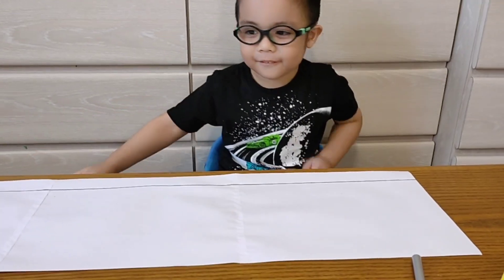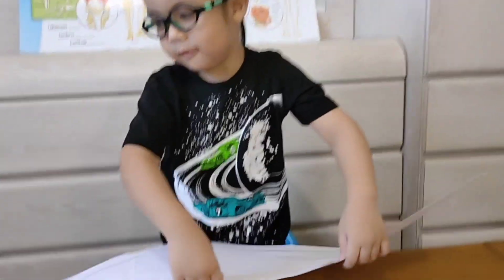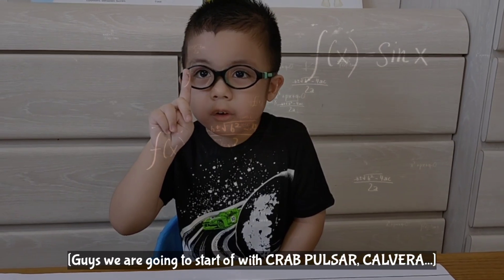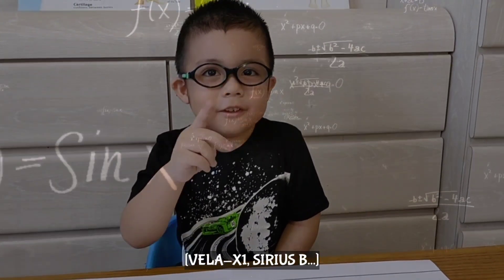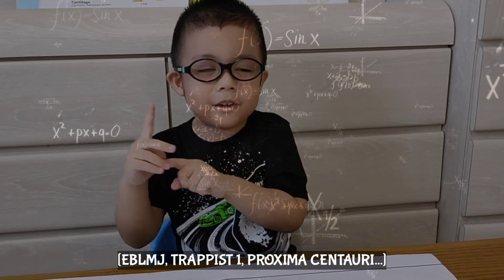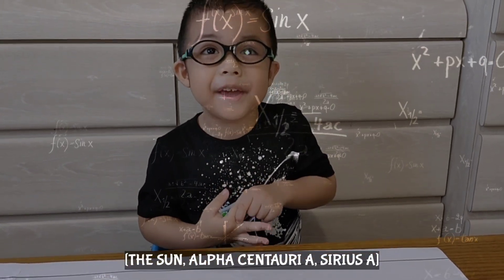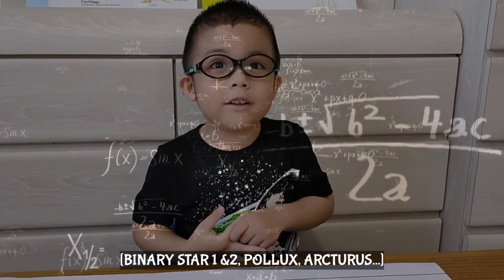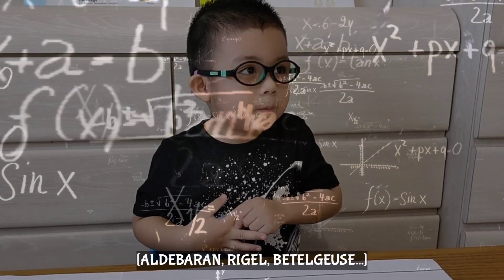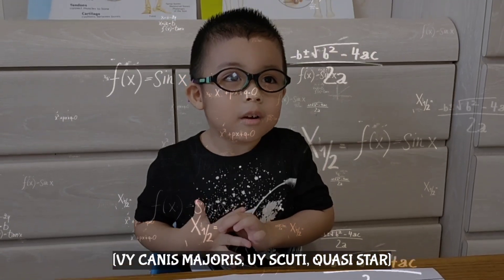We got the long paper. Show it to them. We just stick some glue. Guys, we're going to start off with the trick. 3A, Series A, Binary Star 1 and 2, Pollux, Arcturus, Aldebaran, Rigel, Beetlejuice, VY Canis Majoris, UY Scuti, Quasi Star.